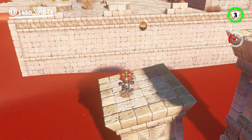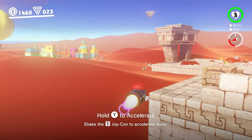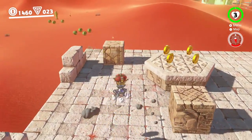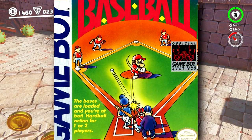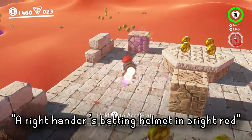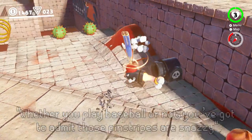The 8-bit Mario cap description would read: "A hat that takes you back to where it all began." This would either be another color swap, or maybe it would turn Mario into a 3D 8-bit version, sort of how the Super Mario 64 outfit works. Next is a baseball costume likely inspired by the artwork on the baseball game for the Game Boy in which Mario makes an appearance. The hat is simply described as "a right-hander's batting helmet in bright red," while the uniform has the description: "whether you play baseball or not, you've got to admit those pinstripes are snazzy."